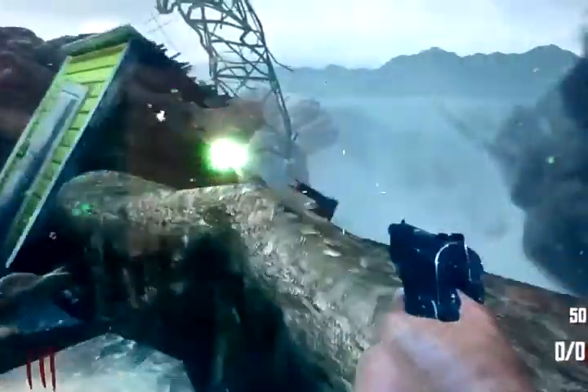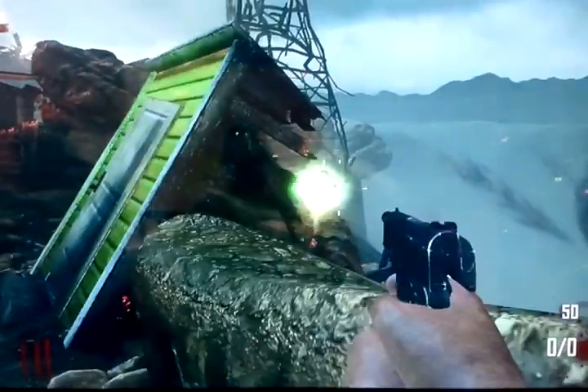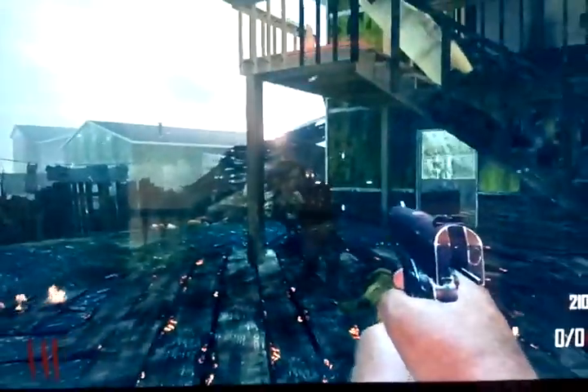When I heard about this thing — oh, that is cheap. If you spend at least 3,000 points, it'll either give you double points, a nuke, or a max ammo. And rarely, I heard that someone got a death machine in there. I thought that was only on Five in the last game. Apparently it's in this game too.